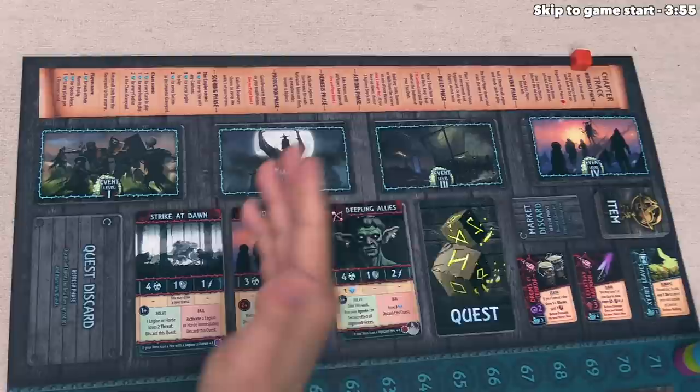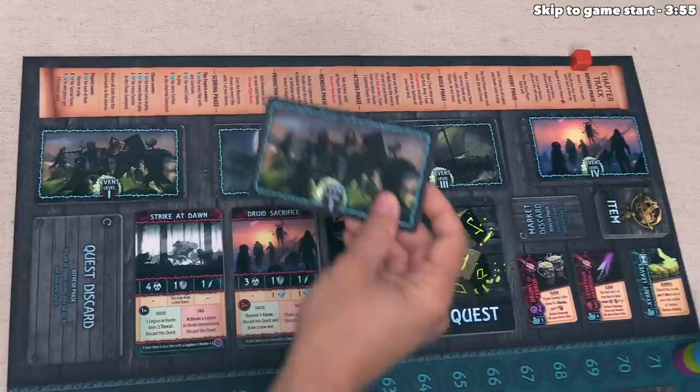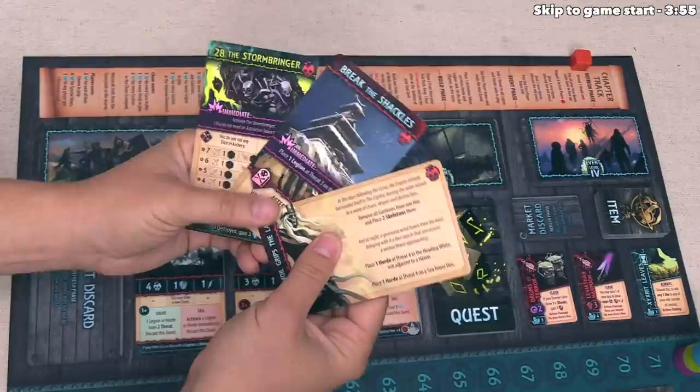At the start of the game, players decide if they want to play a two-chapter introductory game, a three-chapter standard game, or a four-chapter epic game. Players also set the difficulty with the chapter levels — in a standard game you go one, two, three, four, but you can bring in more lower-level events to make it easier, or more higher-level events to make it harder. Players can also increase complexity by shuffling in advanced events, advanced quests, and advanced enemies.